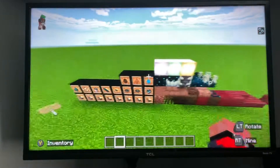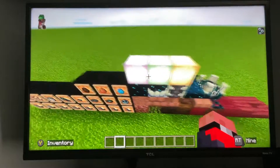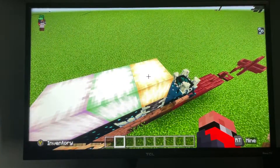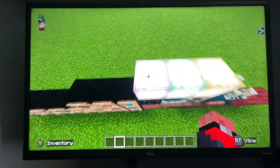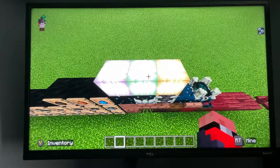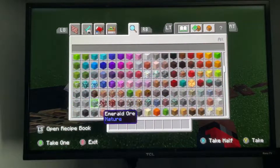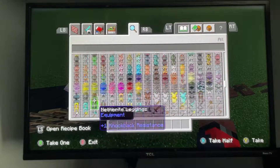And then for the swamps, we have these three different new types of light, and this is known as frog light. So this is a pearlescent frog light, we have a verdant frog light, and an ochre frog light.